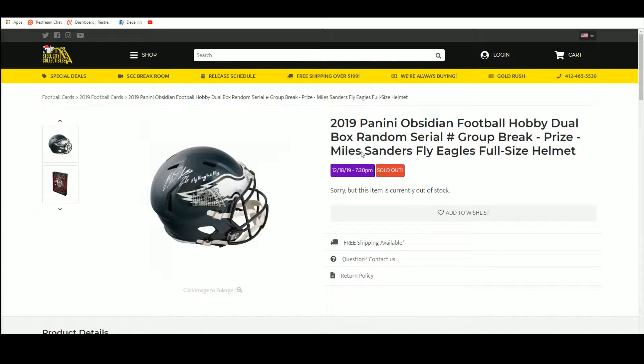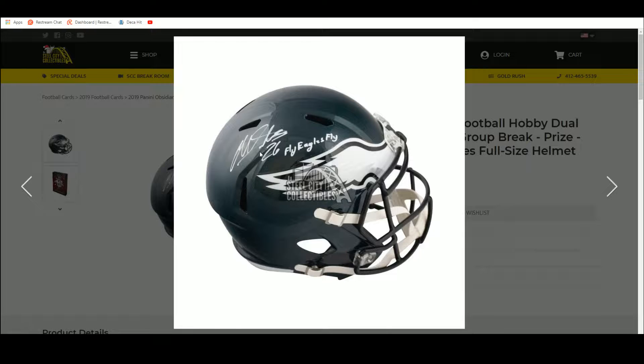All right, 2019 Obsidian football — it's a dual box random serial number group break, and at the end we'll random off our full-size Miles Sanders 'Fly Eagles Fly' autographed full-size helmet.